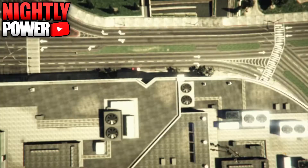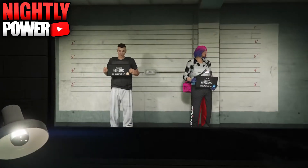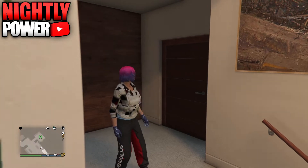Once you have this done, you're going to swap character — select your female character. When you spawn in the lobby, make your way over to your wardrobe.